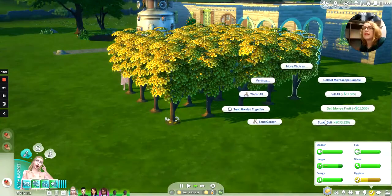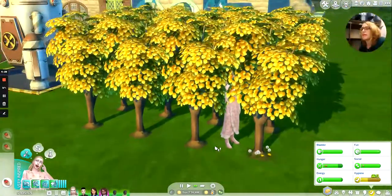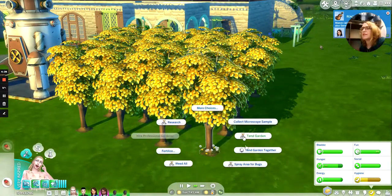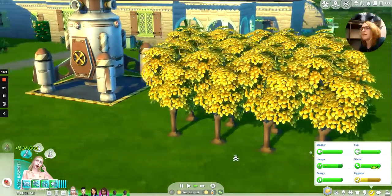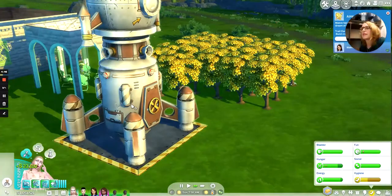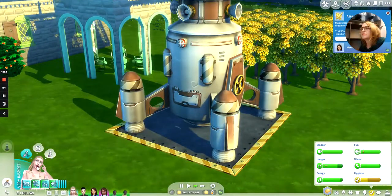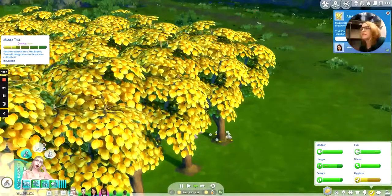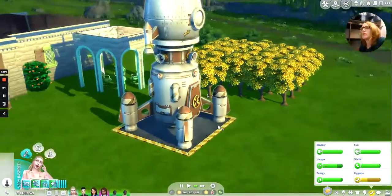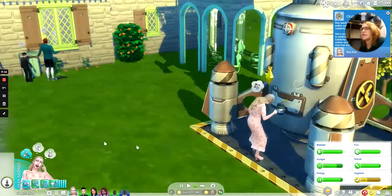We'll also have the club engage in some gardening since we've got some bugs happening. We're not worried about money at all. Once everybody starts tending the garden, Raya will work on her rocket ship. They're all working on gardening — she lost a celebrity level but we're not worried about that.